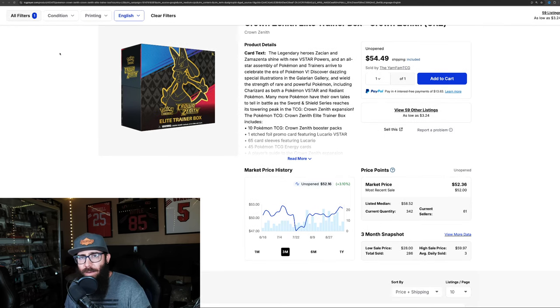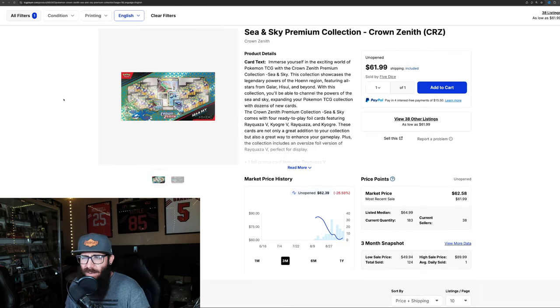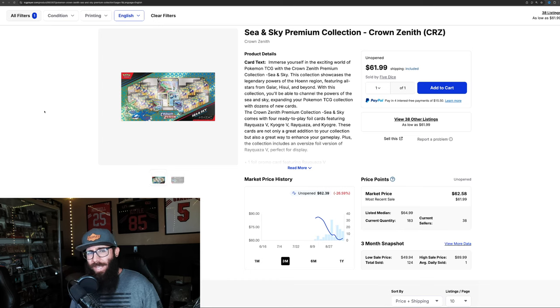The reason that a lot of these singles are tanking right now is because of this box right here - the Sea and Sky Premium Collection. There's a ton of packs in here, and these were available at Sam's Club for like $40. People were buying these by the pallet. You could buy them online - I think the limit was like $50 - and this is the cheapest per pack you could get for Crown Zenith. People are ripping a ton of these, and with the ETBs still being kind of available, that is what is driving these singles prices down.